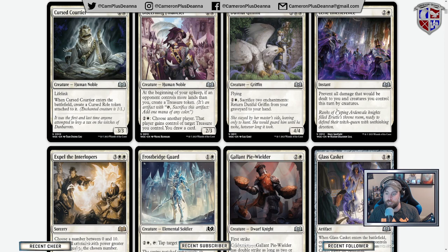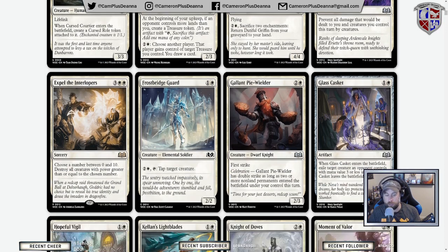Dutiful Griffin: prevent all damage that would be dealt to you and creatures you control this turn by creatures. I anticipate there being some pretty crazy blowouts — you get this ability to blank your opponent's damage to you after blocks. That seems very nice.